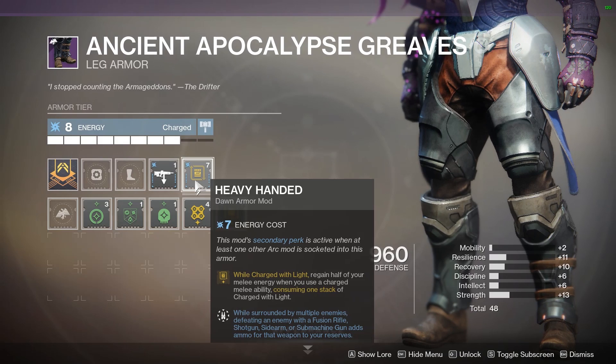This mod reads: while charged with light, regain half of your melee energy when you use a charged melee ability, consuming one stack of charged with light.